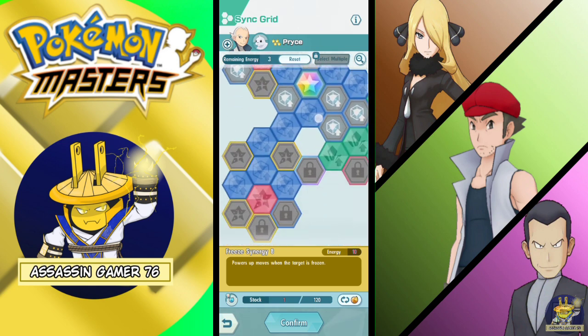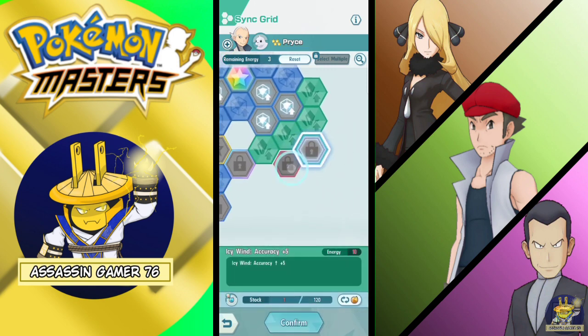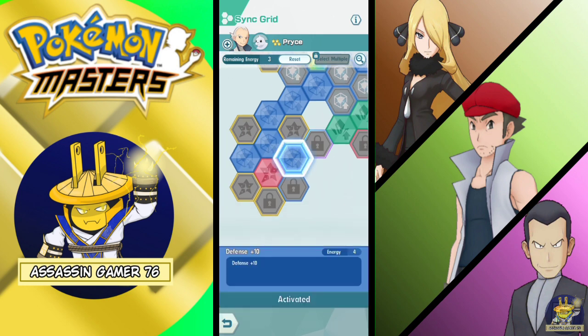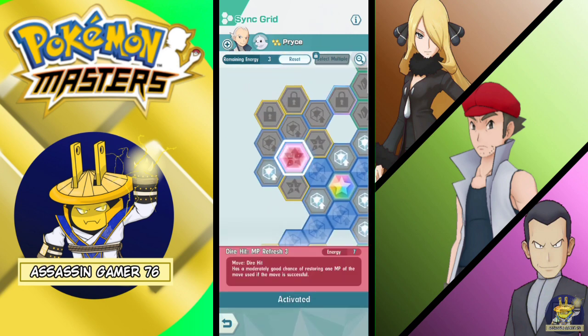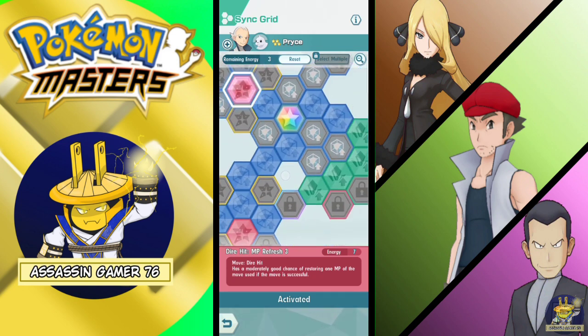This is what I do — I increase his move, and if I could unlock this it would be great. For his attack and defense, the move 'I'll Teach You a Lesson' gets MP Refresh, and for the increasing Direct Hit, MP Refresh that as well. Let's see how it goes for him.